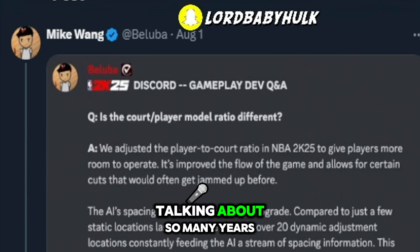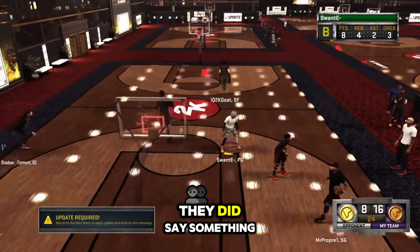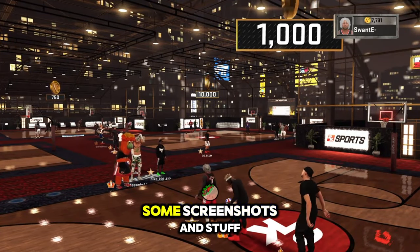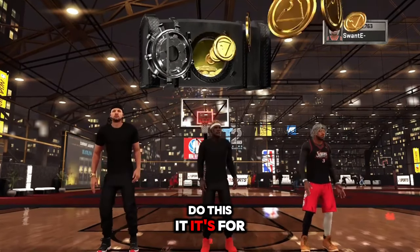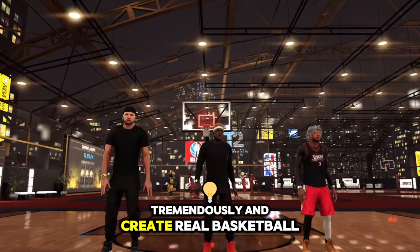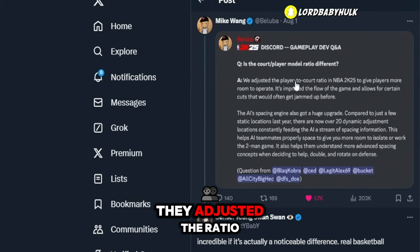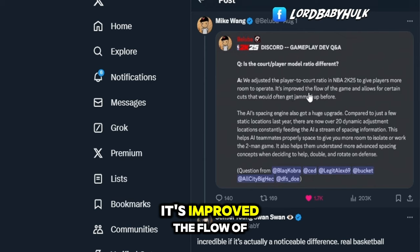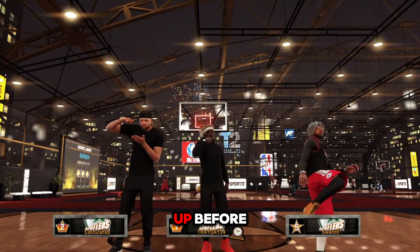Here is something major I've been talking about for so many years — finally coming to be. If this is true — it could be a genjutsu, they did say something like this somewhat last year and there was no difference. Hopefully they showed some screenshots, but some people were saying it's zoomed out. I really hope they do this — it's for better gameplay. Mike Wang said they adjusted the ratio to give players more room to operate. This creates real basketball — it's improved the flow of the game and allows for certain cuts that would often get jammed up before.